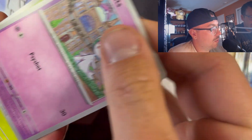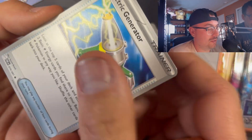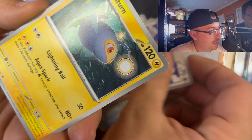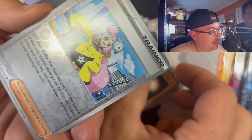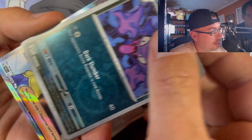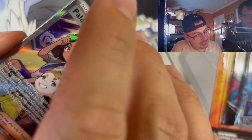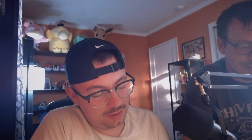Steve's up first! First pack, here we go - Ralts, Toadscool... oh, hopefully something cool. Got a huge Maushold full art not too long ago when I did this. Oh - Paladin Student full art! That's awesome, that's a good card! That's a hit! Yeah, that's a way to start it off. Is it two-star? That's awesome!